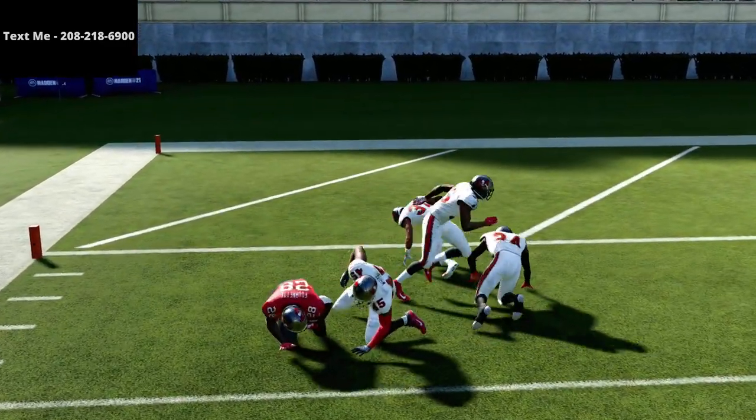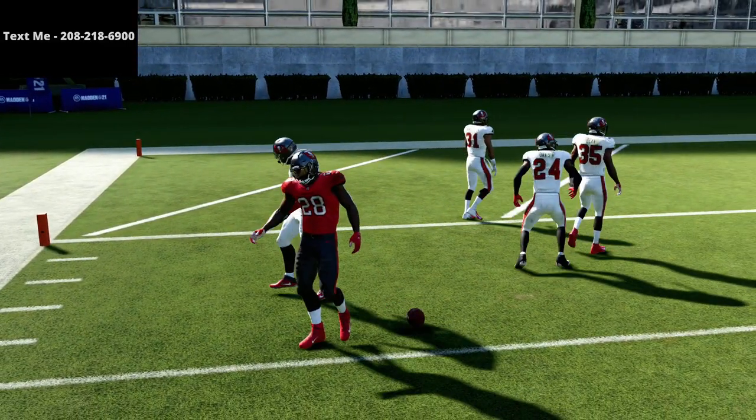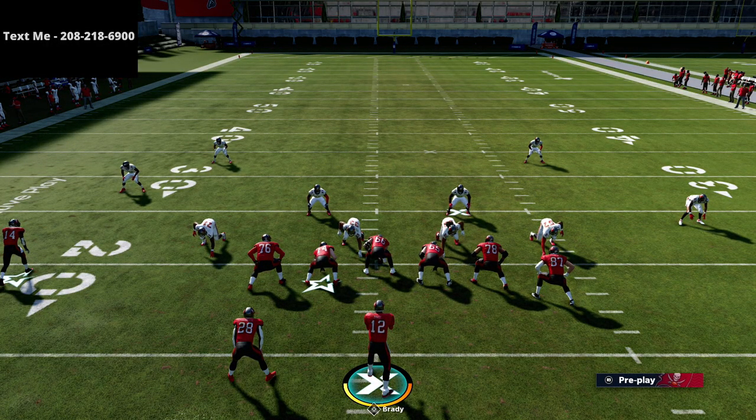If you want to learn the entire U-Trips offense, I'm going to leave a link to my entire New England Patriots U-Trips offensive guide down in the description. It's one of the best formations in Madden history — in my opinion it's been one of the best passing sets for the last two to three years at least, and it continues to be one of the better offenses in the game. If you want to get the U-Trips guide, it is available down in the description.